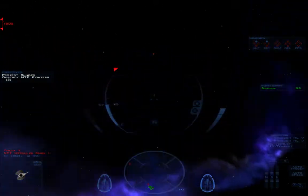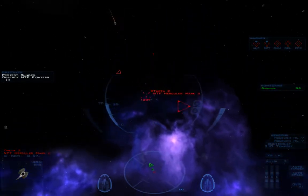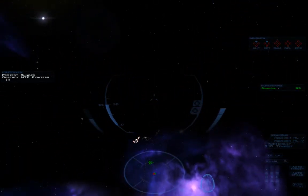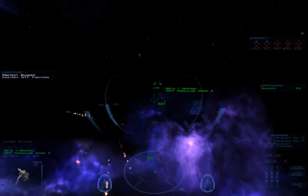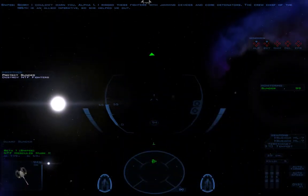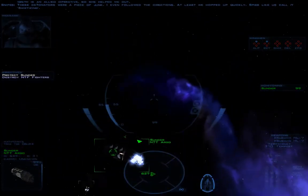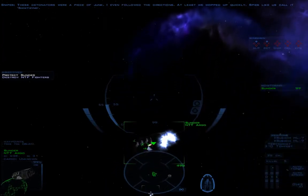They fight back pretty hard. Oh, here they go. I did 5 kills. There's Snipes. Sorry I couldn't warn you, Alpha-1. I rigged these fighters with jamming devices and core detonators. The crew chief of the 185th is an allied operative, so she helped me out. These detonators were a piece of junk — I even followed the directions. At least we mopped up quickly. Spies like us call it sanitizing.